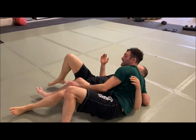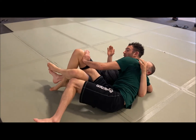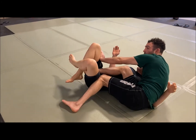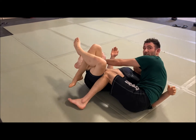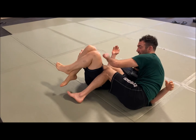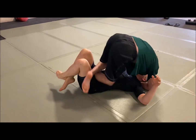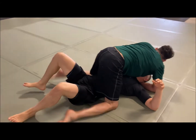If he keeps my leg tight, instead of hooking, now I'm posting. I bring my other knee in front and straighten this leg to pull it out. A lot of times it'll get trapped right here. So I bring this knee to this side of his hip and drive this knee over to that side as I drive into him. In that motion, my feet splay his legs open.